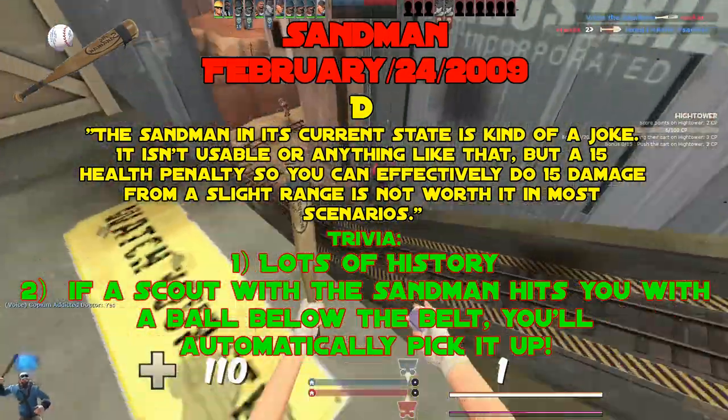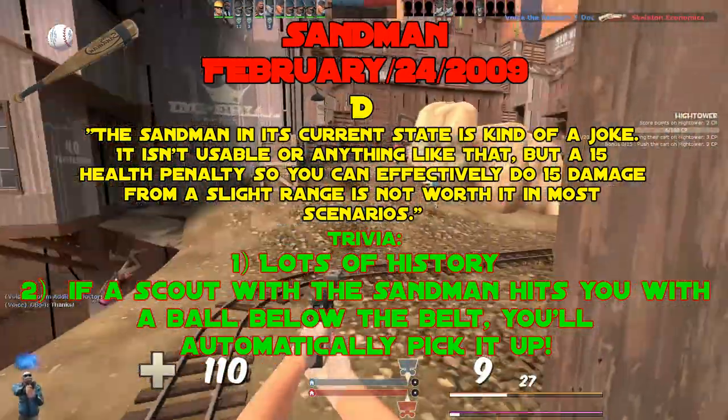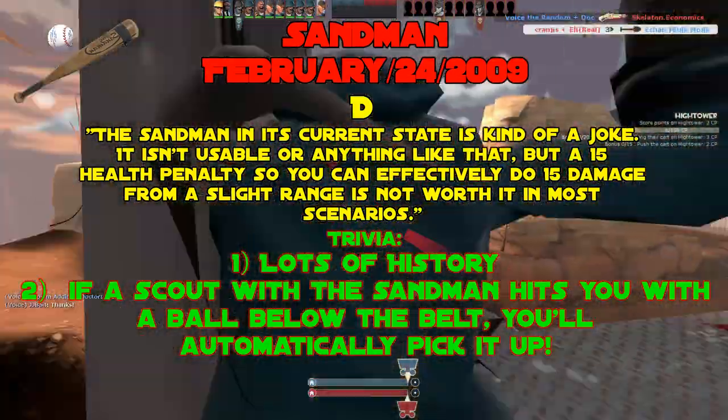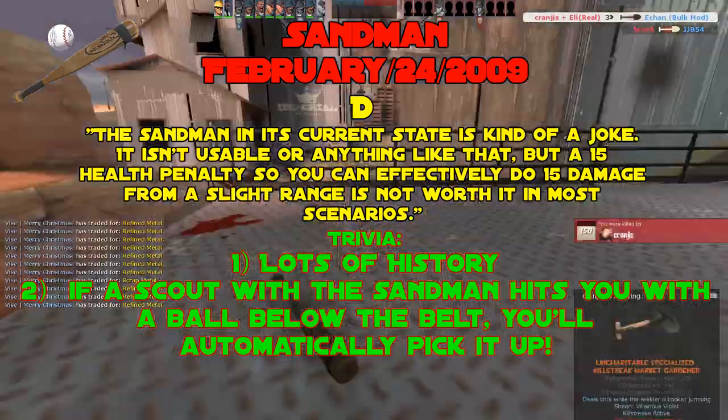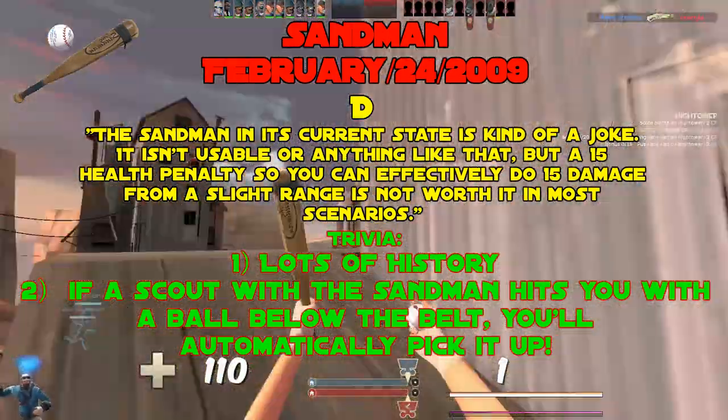The Sandman was also capable of stunning ubered enemies. The saving grace was a 50% damage resistance when stunned, taking half damage from all sources, which was lowered to just 25% in August 2009. With that, the Sandman received its first nerfs — no longer stunning ubered players, which is a weird stat to begin with. The no double jump downside was also changed to a health penalty — not 15, but 30, taking Scout's base health from 125 down to 95.